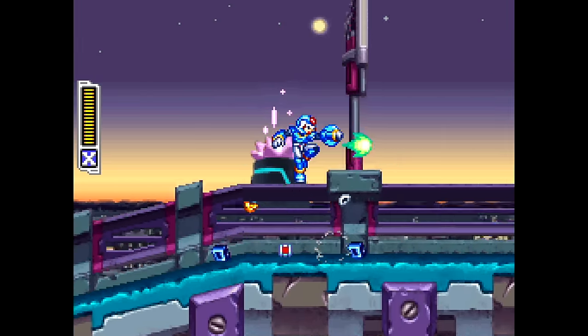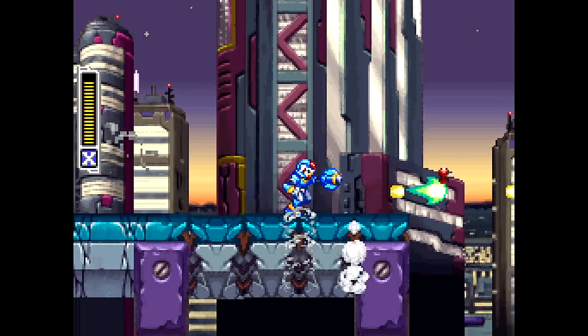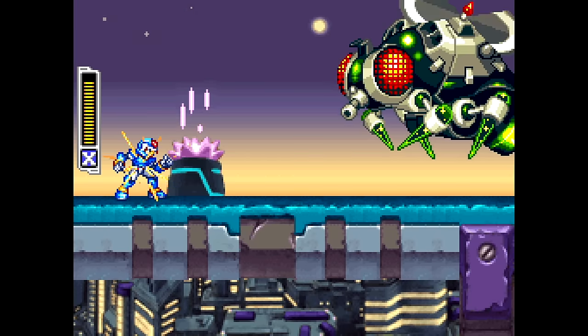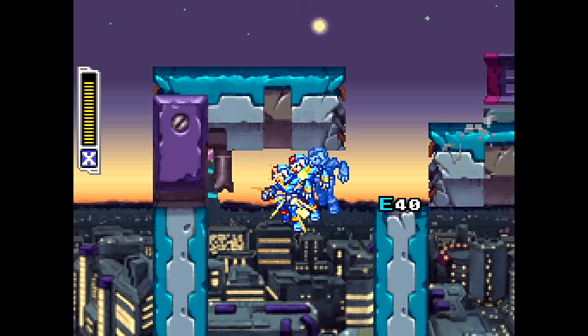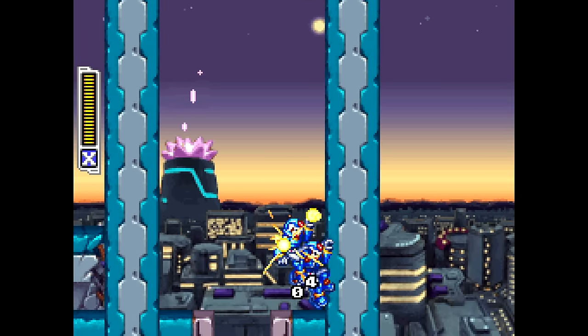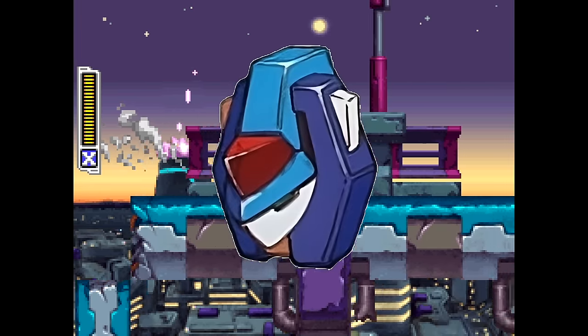Moving on to Area D, a lot of the area is a recreation of Mega Man X's Central Highway, from the crumbling road, to the giant bee mechaniloids, and even this small section directly after the first bee. To further drive home this connection with Central Highway, you only have Model X when you first explore this part.